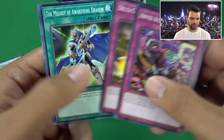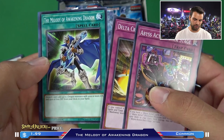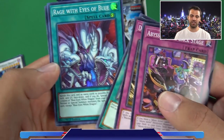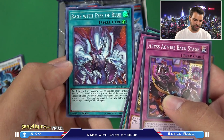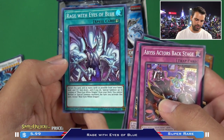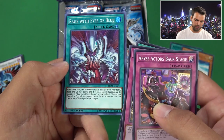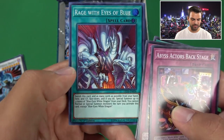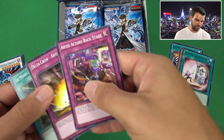Abyss Actors and Delta Crow. Melody of the Awakening Dragon is in here as a common - discard a card to add up to two dragon monsters with 3,000 or more attack and 2,500 or less defense from your deck, basically searching out Blue Eyes. And Rage with the Eyes of Blue - banish this card and as many cards as possible from your hand, field, and graveyard, and if you do, special summon 3 copies of Blue Eyes White Dragon from your deck. You cannot normal or special summon other monsters the turn you activate this card.